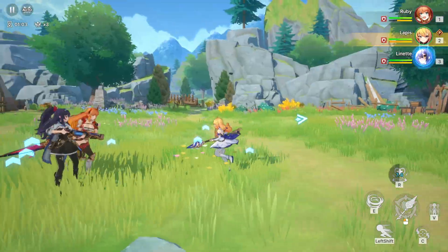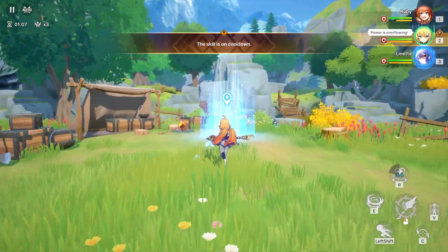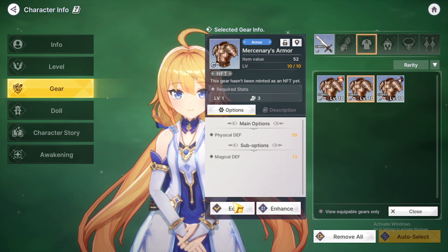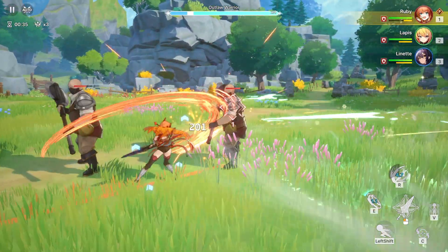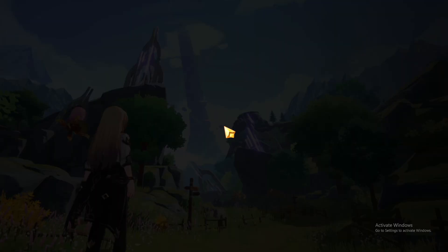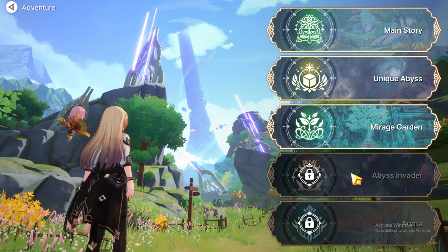The attention to detail in the characters, landscapes and environments really brings the world of Rhetera to life. Stellar Fantasy offers a variety of gameplay modes including exploration, combat and character customization. You can battle against enemies, complete quests and level up your characters to become more powerful. The game also features a wide range of maps to explore, each with its own unique design and layout that can affect your gameplay strategy.